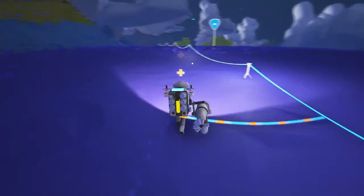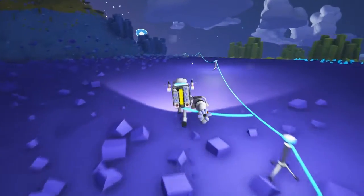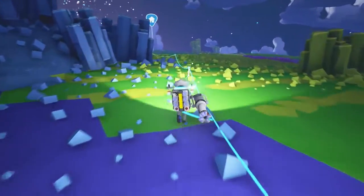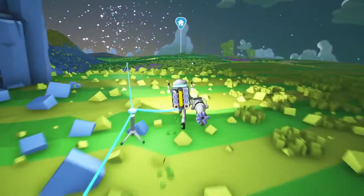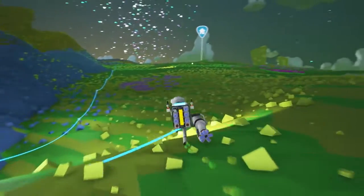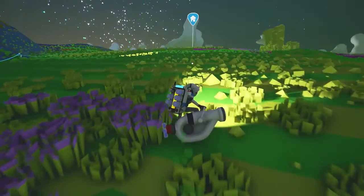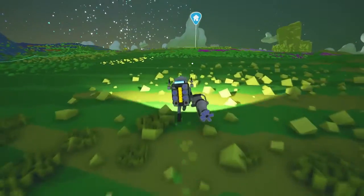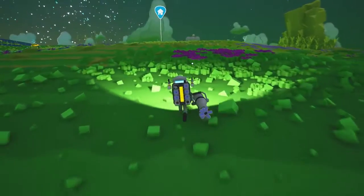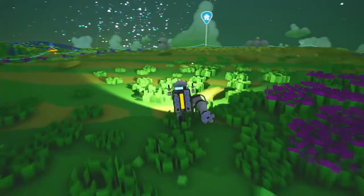Right, let's now head back and take a look at the beacon that we put down. Looking from here - there you go! The beacons really come into their own when you're using your land vehicle, because you don't want to just drive off - this is a massive planet and you'll lose your base. There's the beacon!